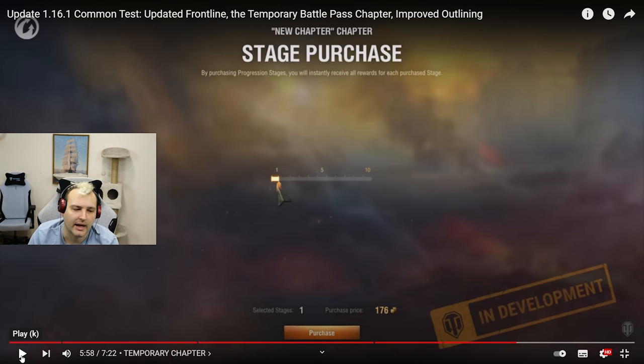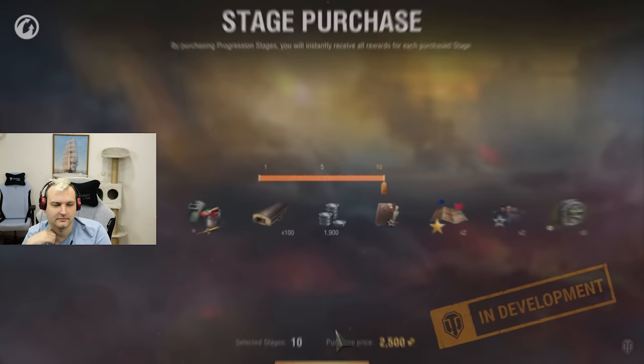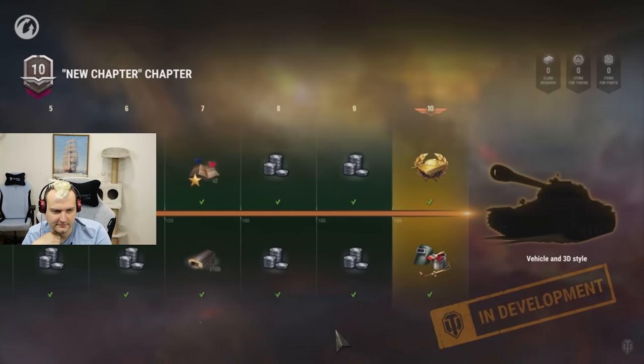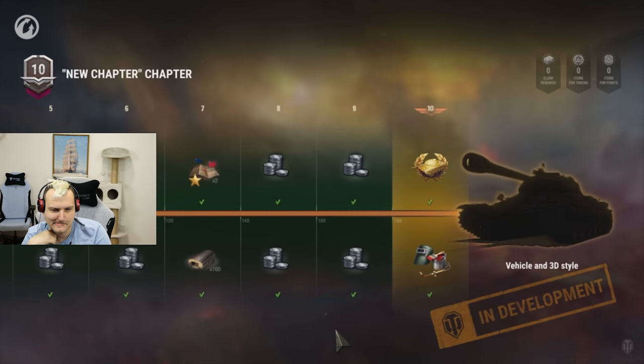Purchasing progression stages becomes available after purchasing an improved pass. So if you want to buy stages, you need to have the improved battle pass, which will cost 2,500 gold most likely, if not more. Please note that all values of rewards, number of stages, and battle pass points required to complete one stage are not final, and the reward tank is just a placeholder vehicle.